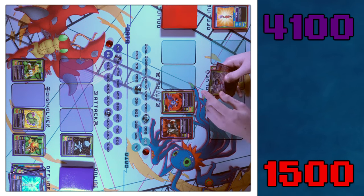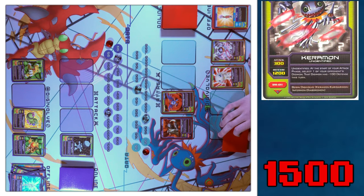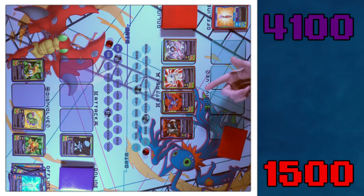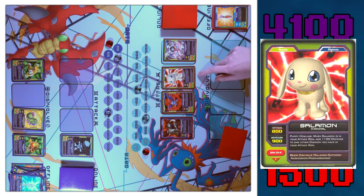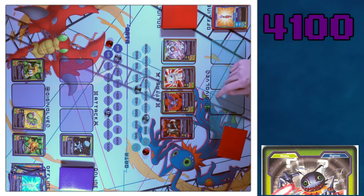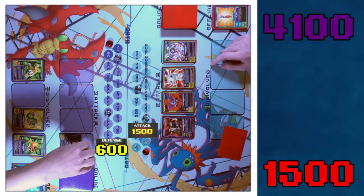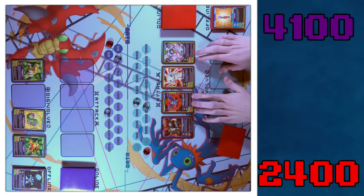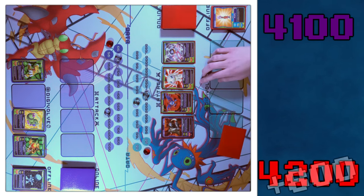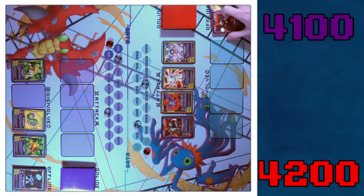Draw two. I'll bring online Karamon — he can snipe one of your guys by 100 defense. Digivolve — nothing. Move — I'll move Salamon and Karamon up. When Salamon's in my attack row, I can add 100 defense to something I have — I'll add to DemiDevimon, so he's 1,000. I'll minus 100 defense on your Gotsumon with my Karamon. I'll use Vikralamon — 900. Then I'll hit you for 1,000, go to 3,400, then hit you for 800 — that's 4,200.